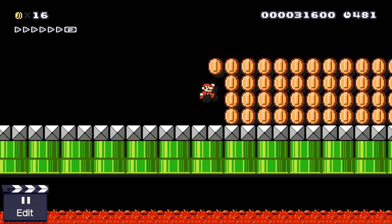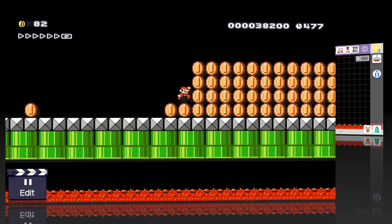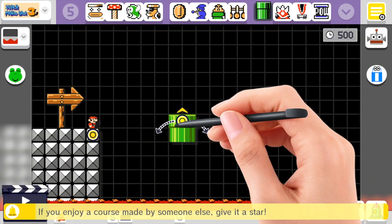As you can see, as soon as the coins follow the pipes, when Mario collects the stationary coins is when this happens. I'm going to show you how to set this up now — it's super easy.